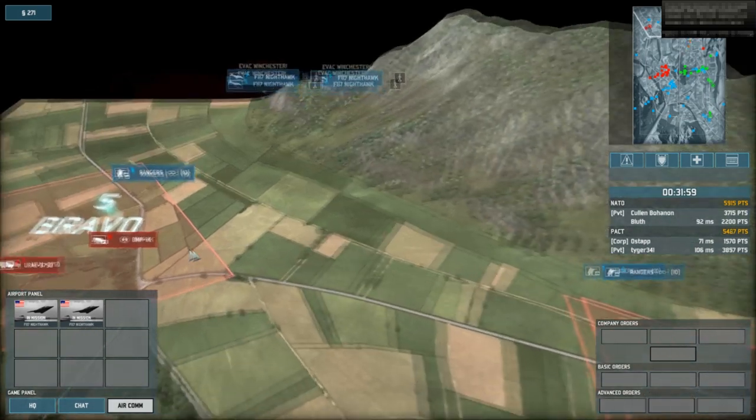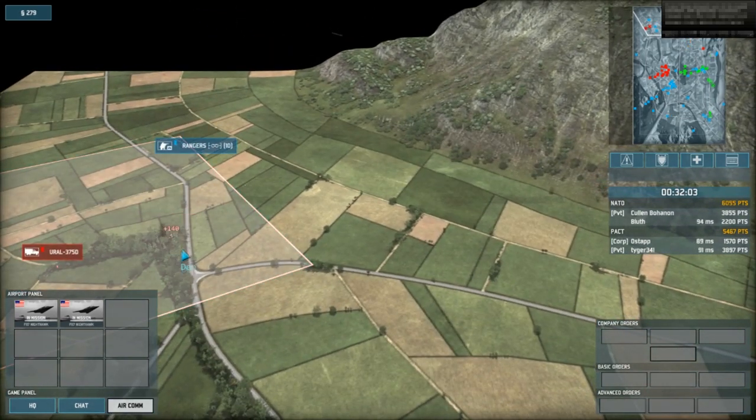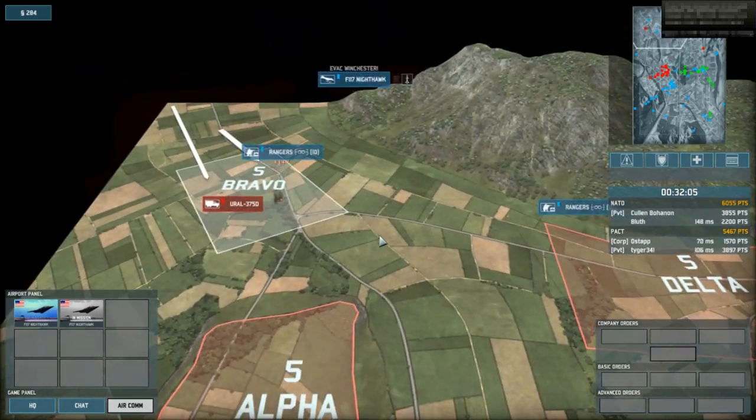Bombs away — hit and hit. CV and their base is down.